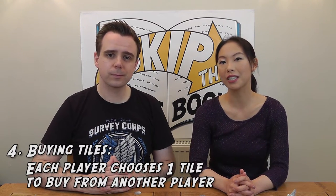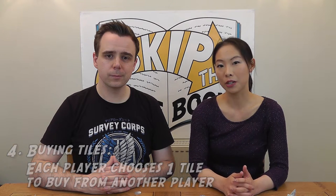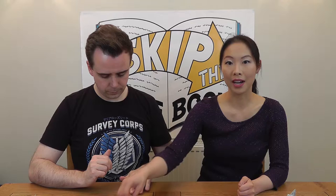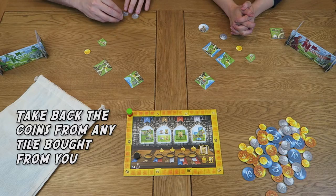Beginning with the starting player and moving clockwise, each player then has the chance to buy exactly one tile from any other player. To do this, simply choose one of the tiles in front of that player and pay a number of coins equal to the number of coins on it. So, for example, to buy this tile off Paul, I would need to pay him two coins. I then take the tile and place it next to my screen for now. If someone buys one of your tiles, you not only get the coins they paid for it, but you also get back any coins that you placed on that tile.